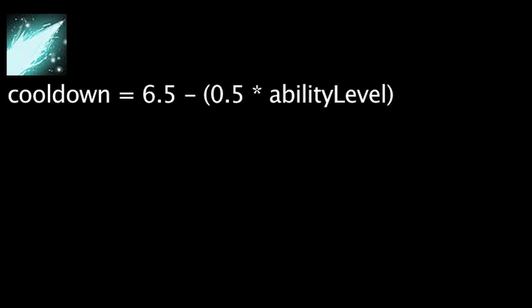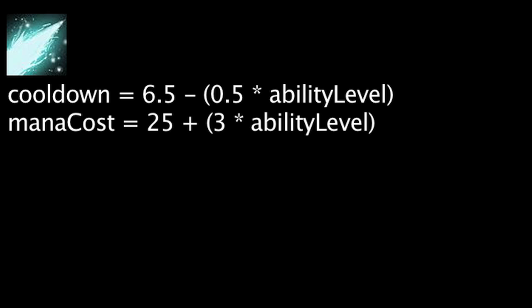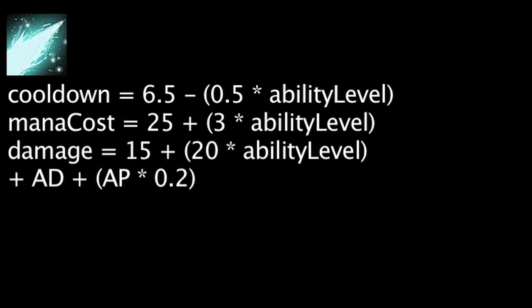Ezreal's Mystic Shot ability has a cooldown equal to 6.5 minus the ability's current level times 0.5. It will also cost mana equal to 25 plus the ability's current level times 3. It will deal physical damage equal to 15 plus 20 times the ability's current level plus Ezreal's attack damage plus Ezreal's ability power times 0.2.